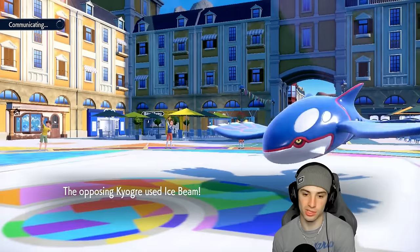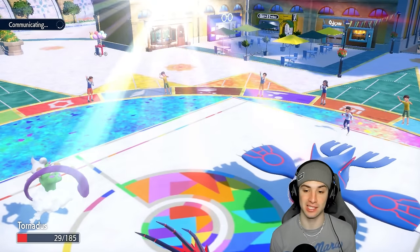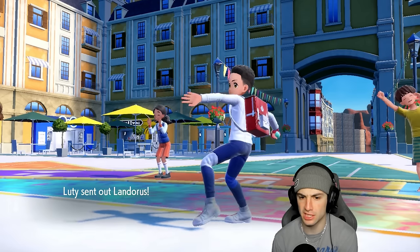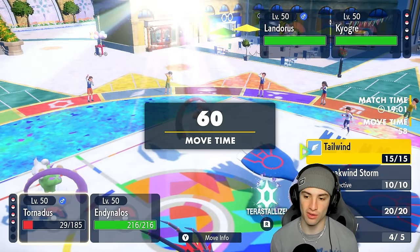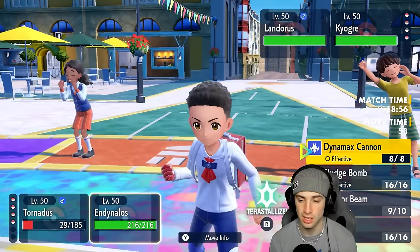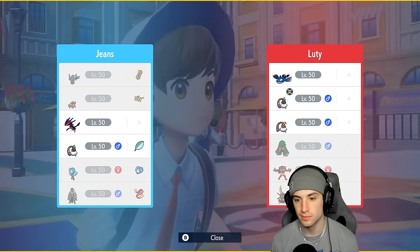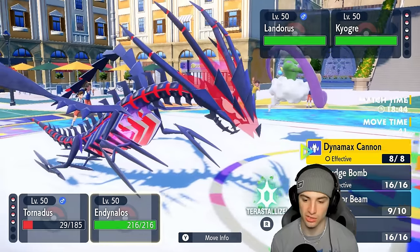Meteor Beam flies out — we're out-speeding Kyogre and Tornadus. He didn't go for Tailwind or Rain Dance, which is great. We get rid of Tornadus turn one — we love that. Icy Wind flies into mine — are we dead? We survive, which is massive. The chances are Kyogre potentially swaps out here, which makes the most sense because they want to get weather control. Getting off Tailwind and getting rid of their Tornadus is huge, so I'm going to go Tailwind. I could Dynamax Cannon this slot or the other.